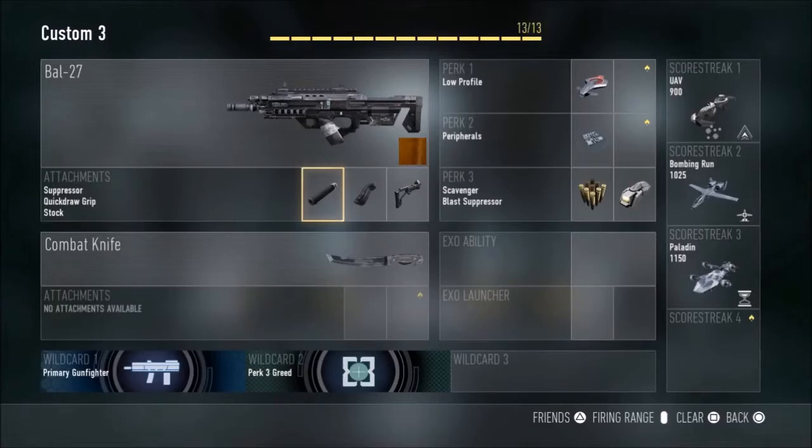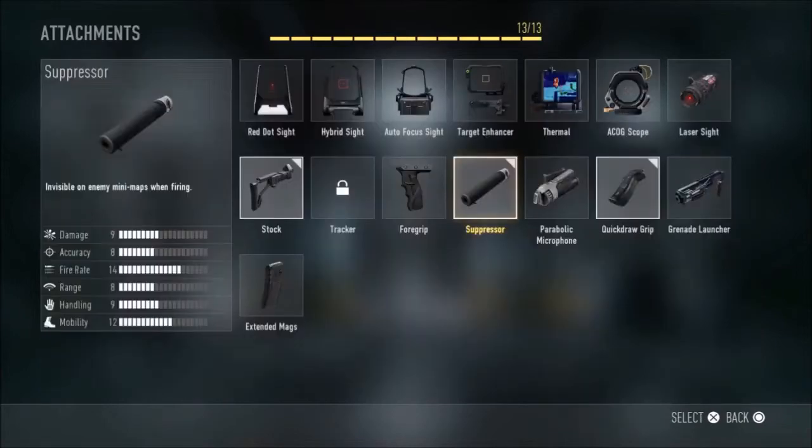The attachments I'm using on the BAL are suppressor, quick draw grip, and stock. I unlocked three attachments by using the wildcard Primary Gunfighter, which potentially makes your gun a lot more powerful. I use the silencer because I like to stay off the mini-map — the gameplay is so fast that people can come behind you and wipe you out. I like to stay stealth, stick to the edges of the map, and not be seen by enemies, so this attachment is essential to my playstyle.